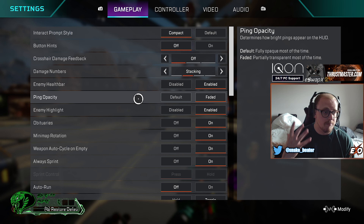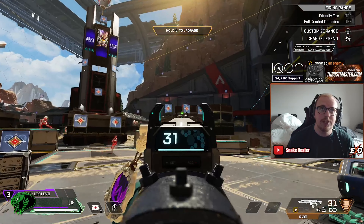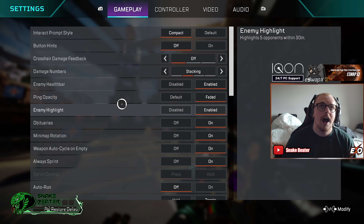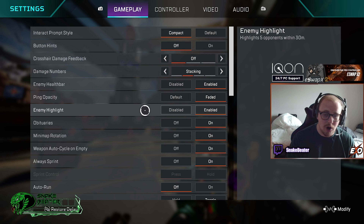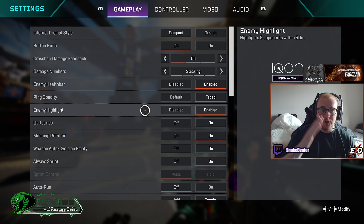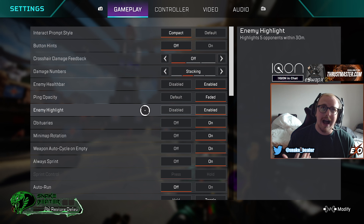Next up, ping opacity — definitely have this on faded. It will fade out when you look at it, so if you ping something and look it'll fade so you can actually see through it. You don't want that blocking your vision. Next up, enemy highlights — definitely have this enabled. It's going to help you a lot in teamfights: it gives you a blue outer ring for teammates and a red outer ring for enemies.